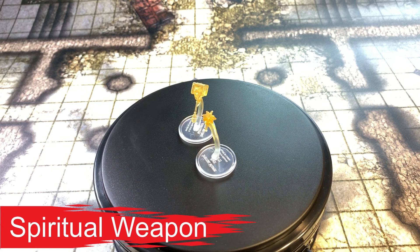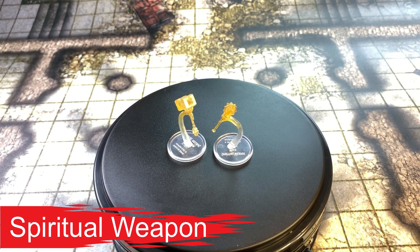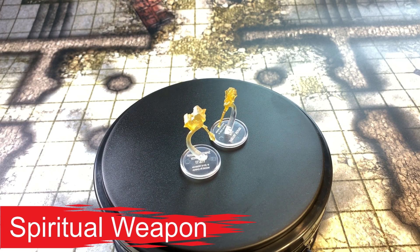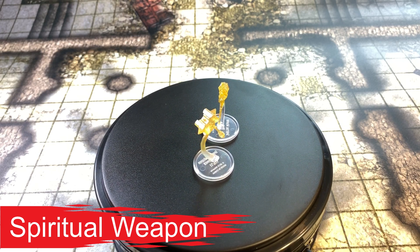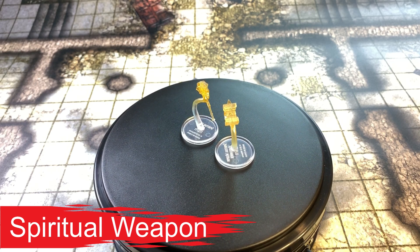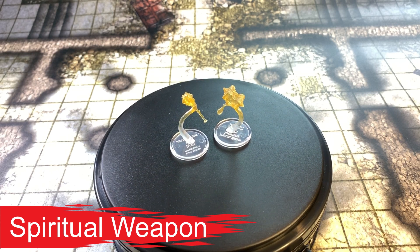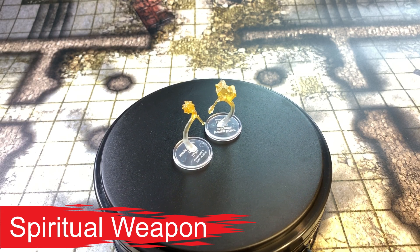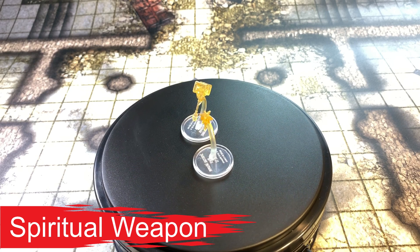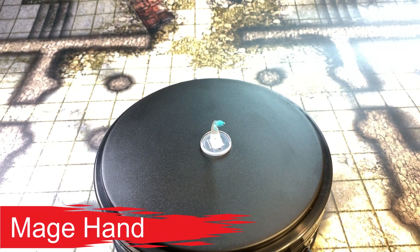Spiritual Weapon — evocation, second level, bonus action, range 60 feet, duration one minute. You create a floating spectral weapon that lasts for the duration. When you cast the spell, you can make a melee spell attack against a creature within 5 feet of the weapon; on a hit the target takes 1d8 plus your spellcasting modifier in force damage. As a bonus action you can move the weapon up to 20 feet and repeat the attack. Clerics of deities associated with particular weapons — like St. Cuthbert with his mace or Thor with his hammer — make the spell effect resemble that weapon. At higher levels, damage increases by 1d8 for every two slots above second.